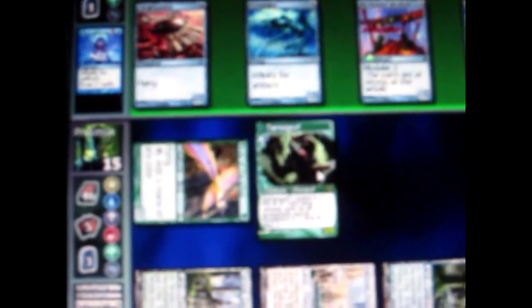Now I play a card that costs 1 green and 1 colorless. He gets another creature out on his turn. If he attacks I can block with my creature — it's only a 1-1 so I can kill it by blocking. I will do that.